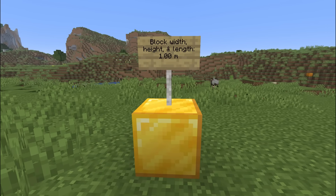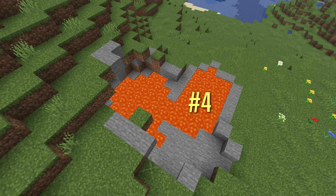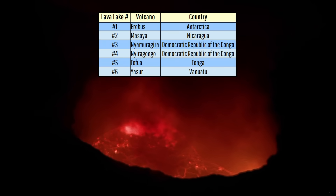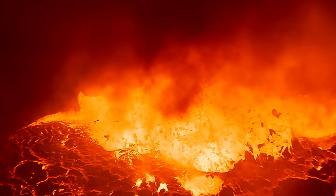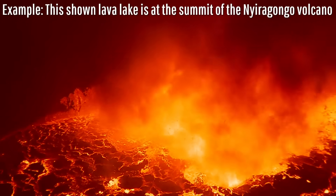Since one block in Minecraft is 1 meter wide, in a sample 4 square kilometer region I checked, there were 7 surface lava lakes. Yet around the globe, there are in the real world only 6 currently active lava lakes. Yeah, that's it. And all of these aren't at random spots in the ground in the middle of a forest, but each are at the summit of actively erupting volcanoes.